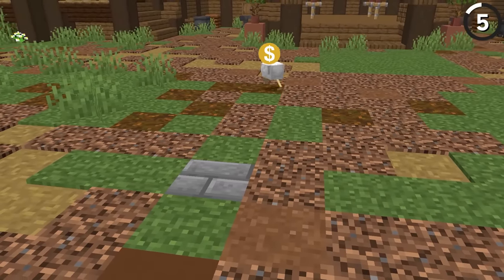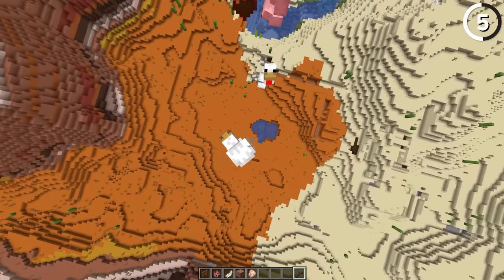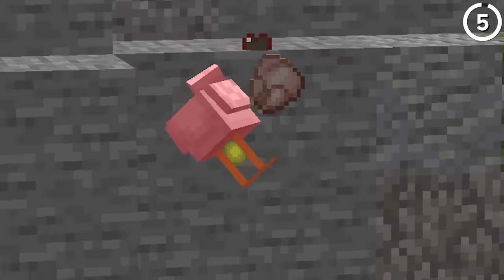You know how a chicken can keep running with its head cut off? Well, the same does happen in Minecraft — kind of. If you were to kill a chicken where it falls off a cliff, its corpse will fall slower than any other, and it'll still flap its wings after dying.